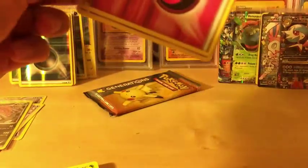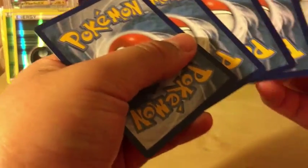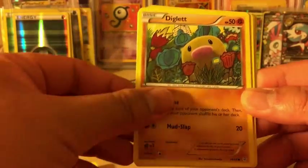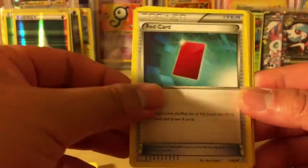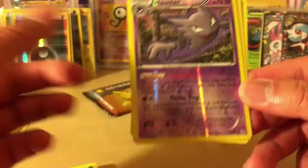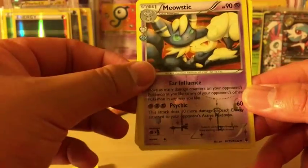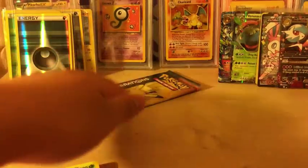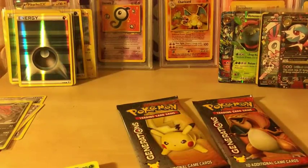Pikachu, you're next. We have two more packs to go. We got Fairy Energy, Zubat, Magmar, Diglett, Esper, Red Card, Crushing Hammer, Haunter - very nice to go with the Gengars. Meowstic from the Radiant Collection. And Hitmonlee, regular rare. So we're already down to our last two packs.